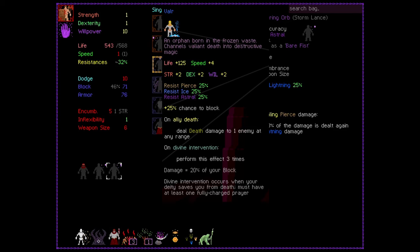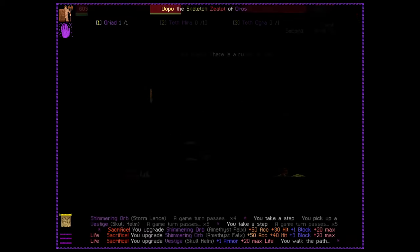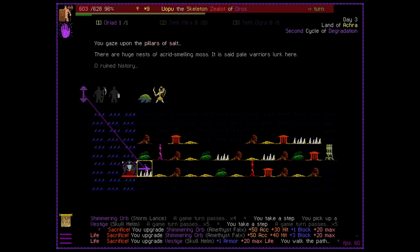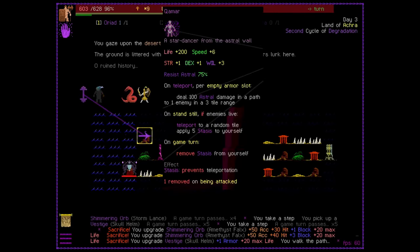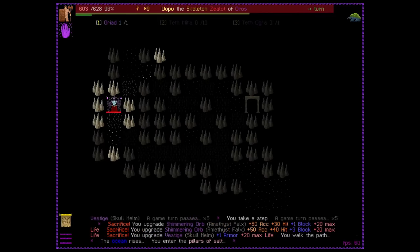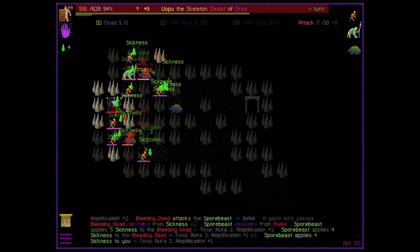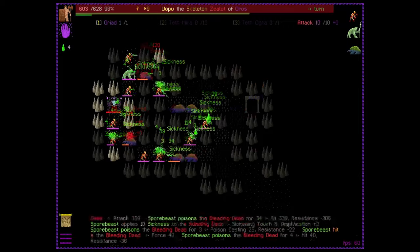The Valar, who deal death damage to enemies whenever an ally dies. This is really cool for builds where you've got heaps of cheap minions spawning in and dying off all the time. The Kamar, who teleport whenever you stand still. Certain abilities get triggered on teleporting, such as spawning astral warriors if you've gone down that route. Therefore, this race can be a great way to go bonkers on loads of minions.